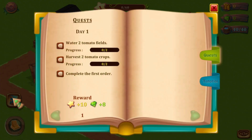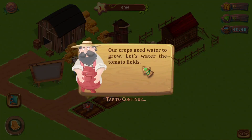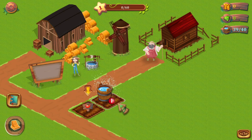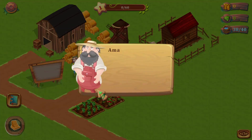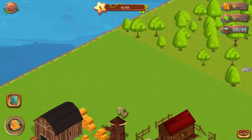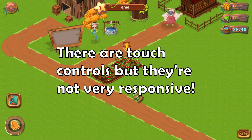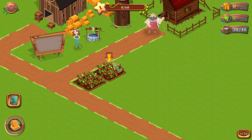Right away it definitely feels like a mobile game — you can tell. Let's check our quest: I need to water two tomato fields, harvest two tomato crops, and complete the first order. So let's do that. Our crops need water to grow, so you drag the bucket to water the tomatoes. I'm not sure if there are touch controls and I can't test it right now. However, after recording this video I'll do some testing and put it on screen to let you know, because I'm assuming this game will play a lot better with touch controls if that's an option.